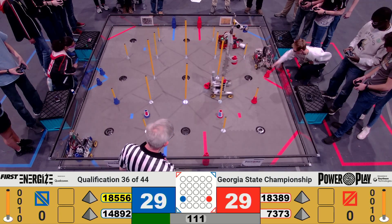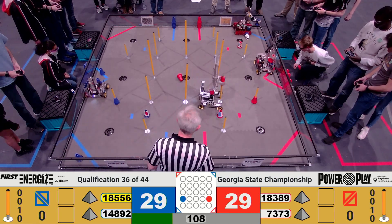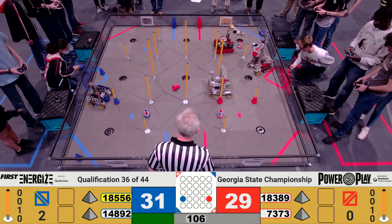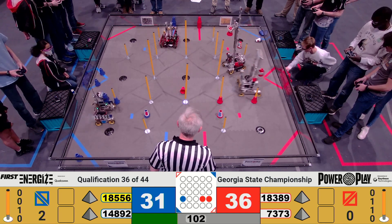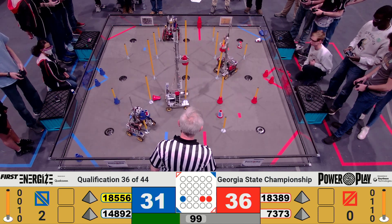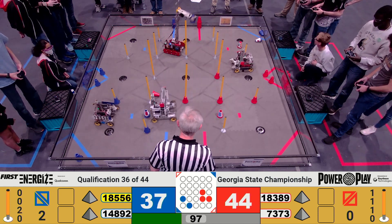Eagle Robotics Carbon Fiber, losing their first cone to 18389. Able to go ahead, grab that first cone and score for the Red Alliance — 18556. Going over, looks like they're going to go over to that second low junction — and they score, 18389.